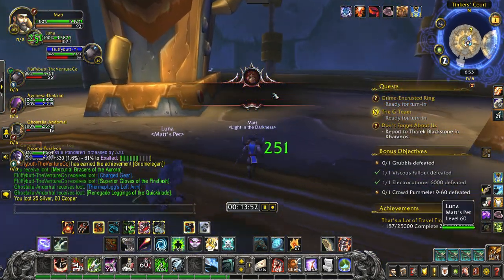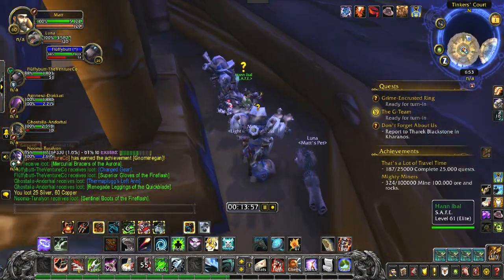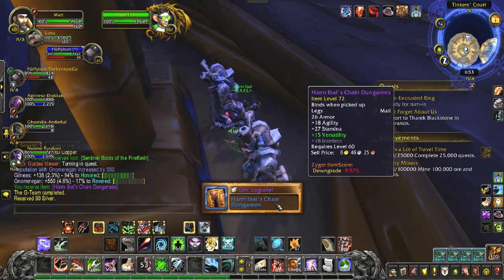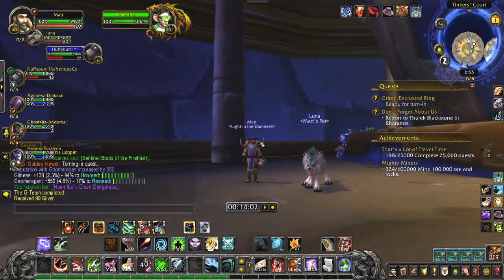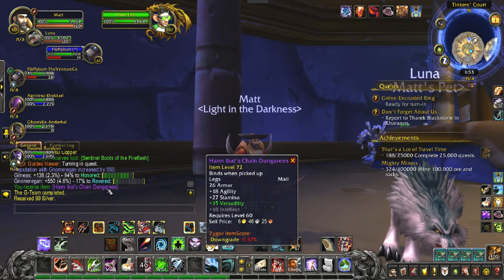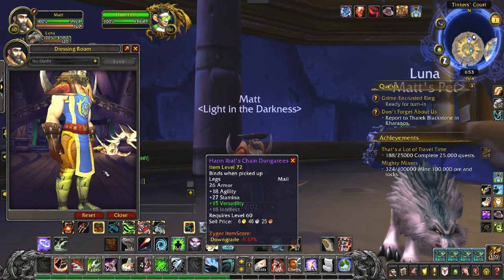Head back over here behind the pillar and you're going to be able to turn this quest in. Turn in — and we've got an epic upgrade. We've got some chain dungarees, kind of a yellow pattern with a little bit of a stripe on it.